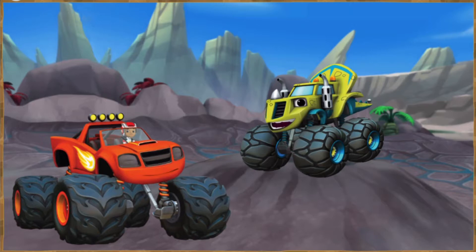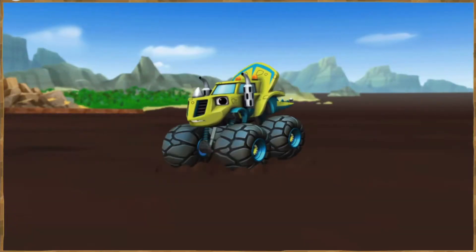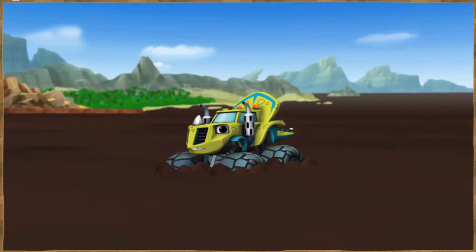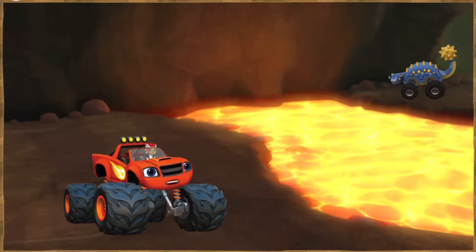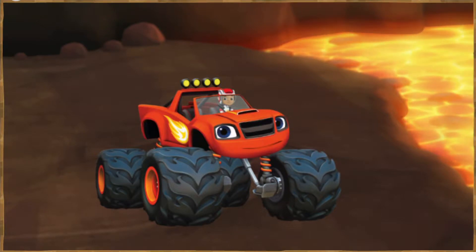Blaze and Zag are zooming through Dinosaur Valley, but Zag stopped right on top of a geyser! The geyser blasted Zag into that super sticky mud pit, and now he's stuck. Blaze has to get to that mud pit. Whoa! It's a whole river of lava. Blaze will need a bridge to cross over it. If you help Blaze knock rocks into the lava, you can build a rock bridge to drive across.